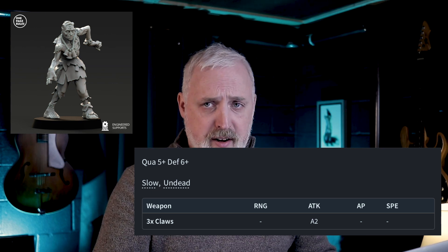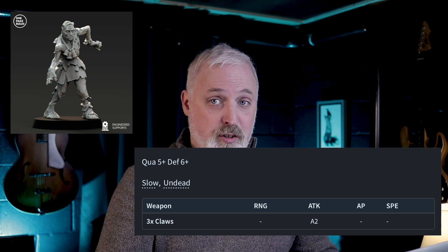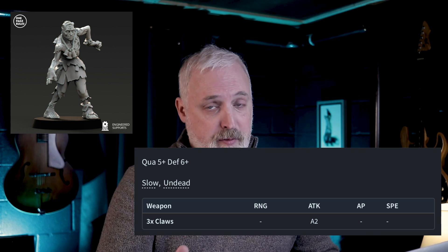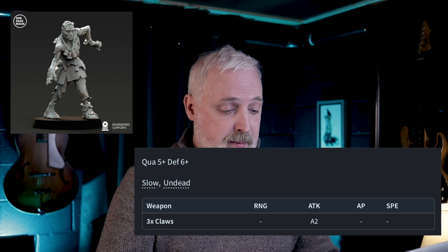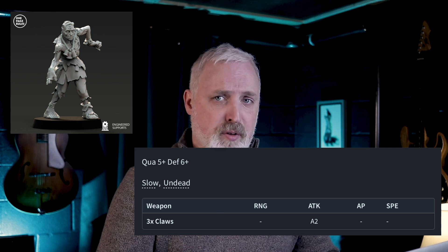In the bigger Age of Fantasy game where you use more models, you get 10 attacks at A2, so that's 20 dice altogether. That's crazy. Hopefully out of 20 I should get a couple of 5-pluses out of that. I feel like that makes the Zombies a bit dangerous. Let's roll some dice and test that.